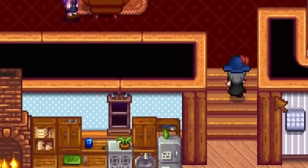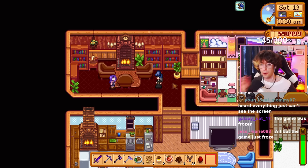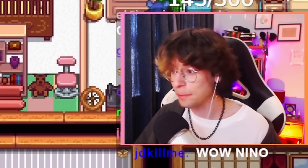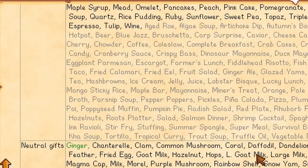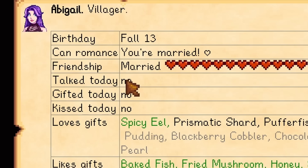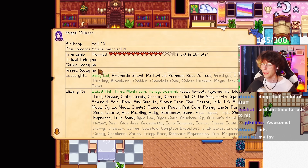This mod changes the game. If we go up to my beautiful wife Abigail and press F1, we can see all the details we need about her — everything she likes, her love gifts, neutral gifts. It doesn't show dislike gifts, which is quite interesting. If we've talked to her today, if we've kissed her today — I don't know if I've kissed her all season, to be honest with you.